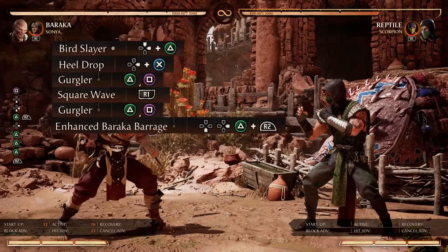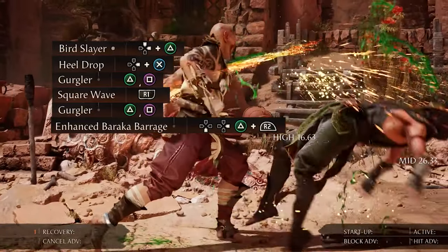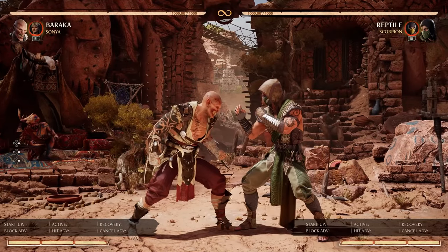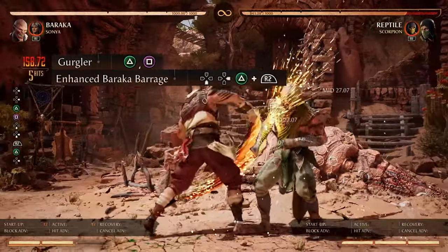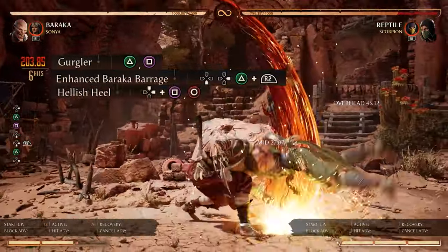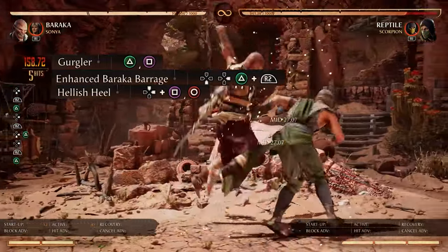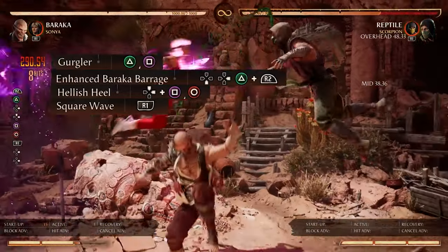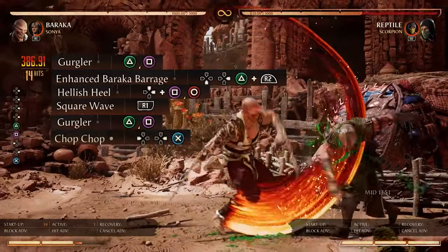One thing to note: we have to make sure to dash before we do the second gurgler move. Now, our most damaging combo — what else could start it off besides gurgler itself? Straight from gurgler we're going to do enhanced Baraka Barrage, then we're going to do our air combo again with hellish heal, and straight after hellish heal we'll do square wave. Then we land on the ground, do gurgler again, and finish it off with a back forward 3 chop chop.